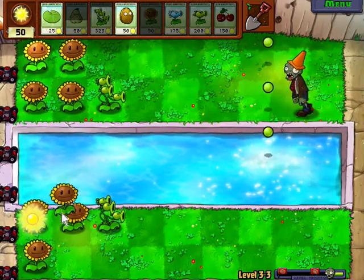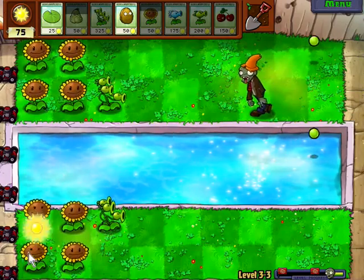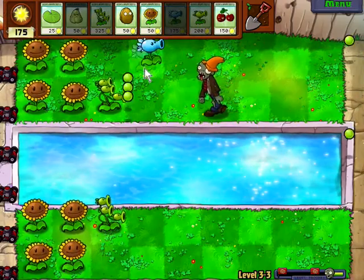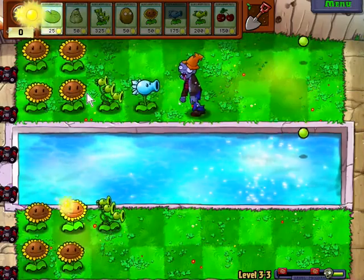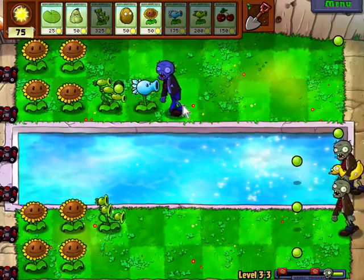Right now this build is actually relatively solid. What we will need is another three-peater and some snow peas, but that is about it — we shouldn't need any more than that. Let's get snow peas down there. Now we should be fine because they don't eat through very quickly either.